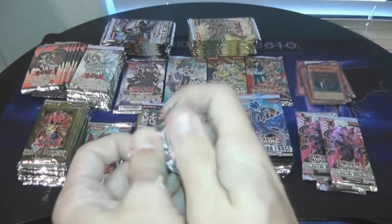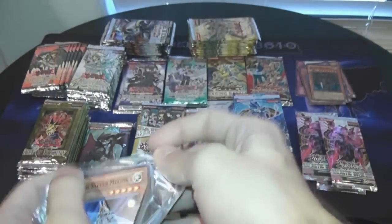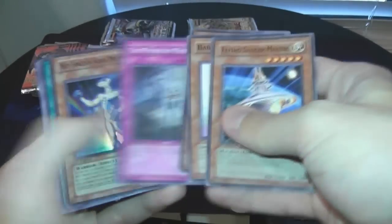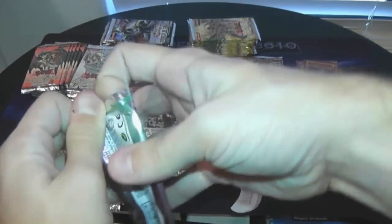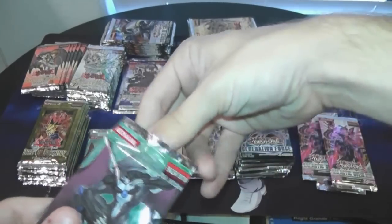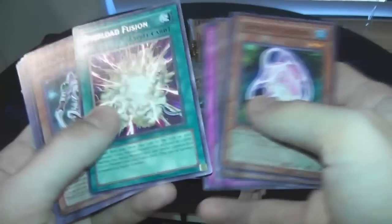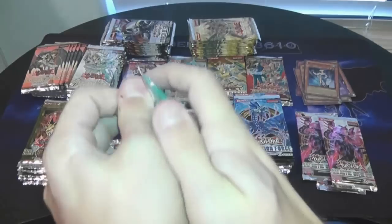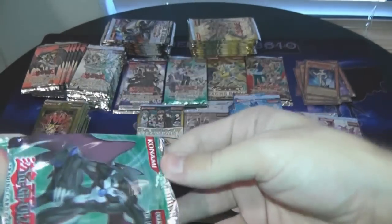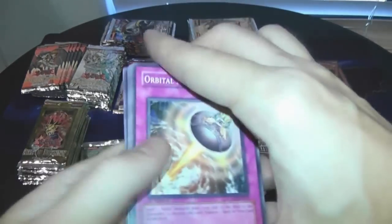Neospatian Aqua Dolphin — hey, that's not bad at all. That card's been reprinted a bunch. If I would've got that Dark Strike Fighter back in the day, that was the money card back then — that was your Rescue Rabbit, your Tour Guide equivalent. Overlord Fusion — not bad at all, that's a good Rare. We've still got two more Power of the Duelist packs and we've already got quite a few holos. I haven't really been keeping count, but we've got a pretty good amount. Cyclone Blade.